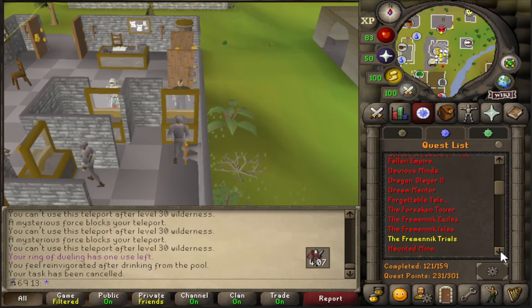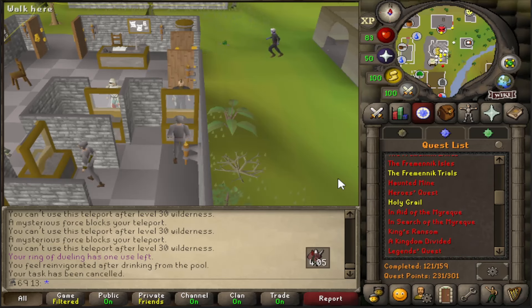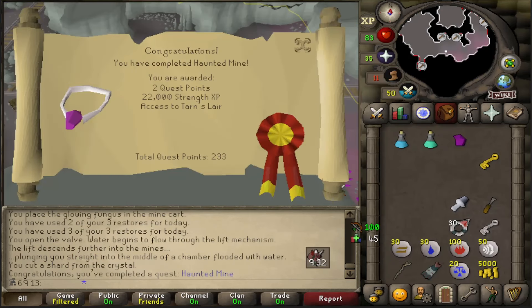First thing I need to do before I even do this task is the Haunted Mine quest - I still haven't done it. I need to get my Salve Amulet. I hate this boss so much, but that's the quest done.